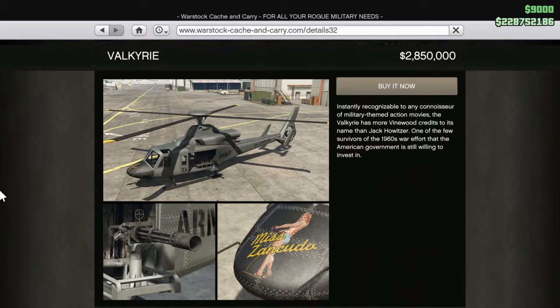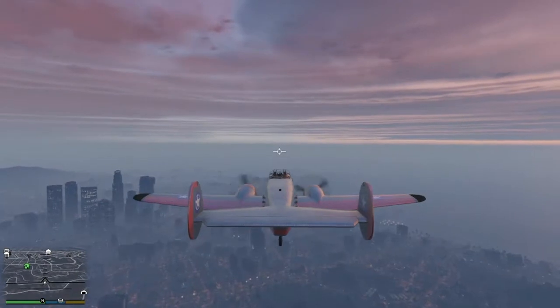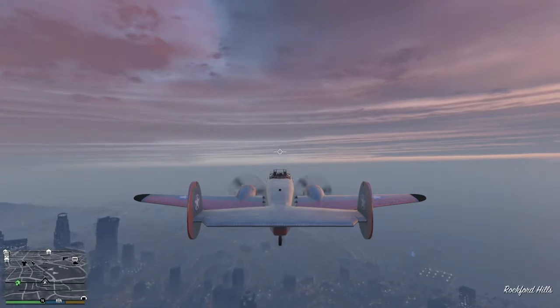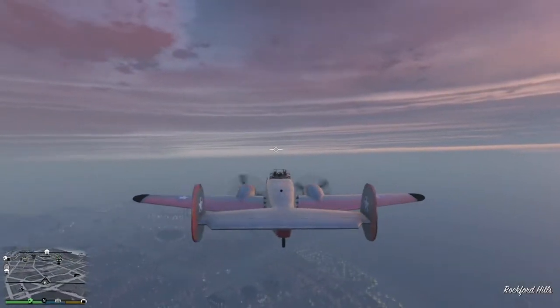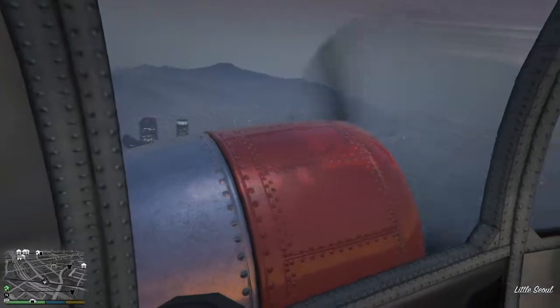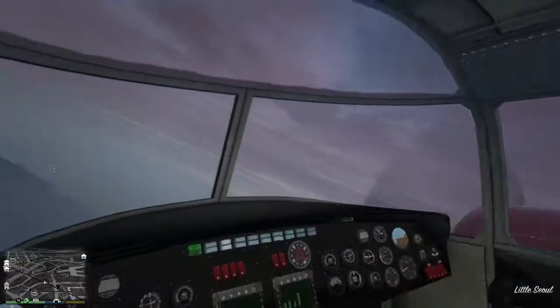Let's take a look at the number 18 vehicle. The number 18 spot on this list is the Mammoth Mogul. This is one of the aircraft that came out recently for Smuggler's Run, and it's basically another Valkyrie to a degree. You only need one other person to help defend this plane — to man the bubble turret behind the cockpit. The inside view of the plane is pretty generic, but you're right behind the props so it gives you a unique look. You can look behind you and see the bubble turret.